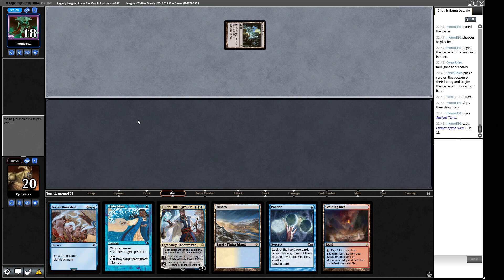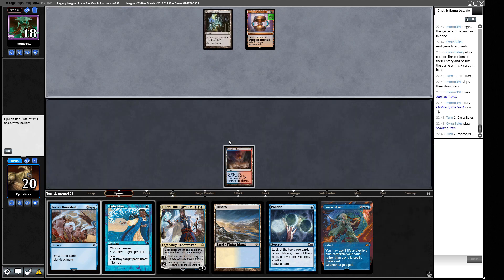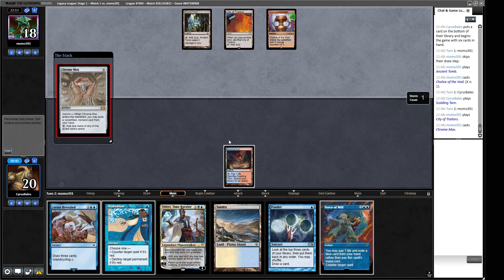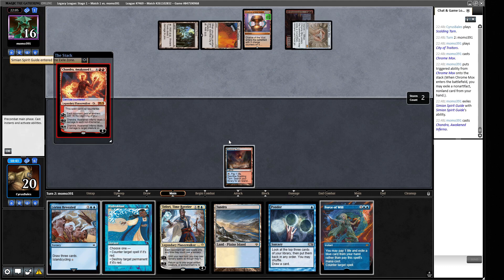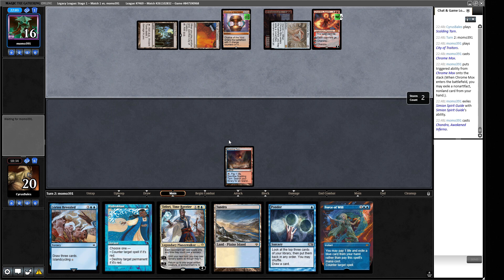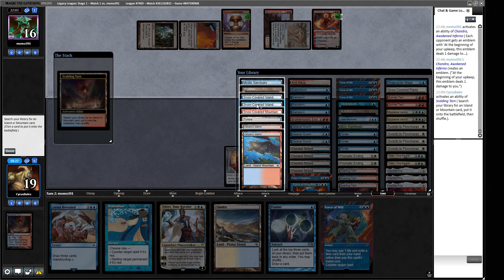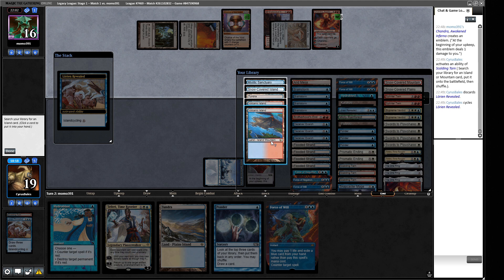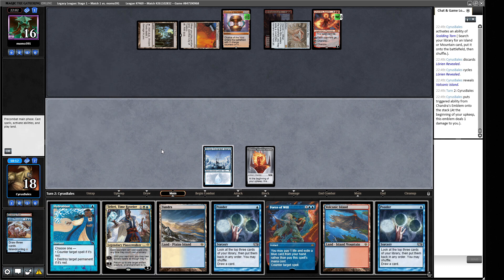I suspect it's a Chalice for one. We play our fetched land on our scouting turn so we can crack it in response to a Blood Sun or Blood Moon. City of Traitors, Chrome Mox — so they'll have Simian Spirit Guide and Chandra, which can't be countered. We get an emblem here which will ping us for one a turn. We'll crack the fetch end-step and get a basic Island, then cycle with Lorien Revealed to get a Volcanic Island to go with our Tundra.